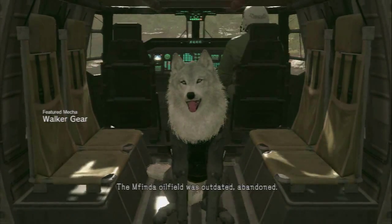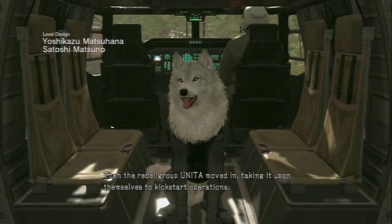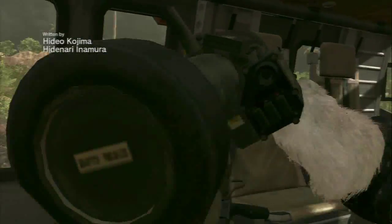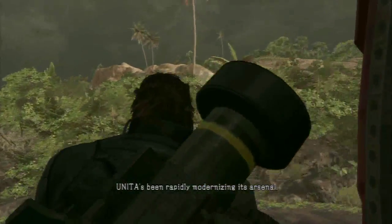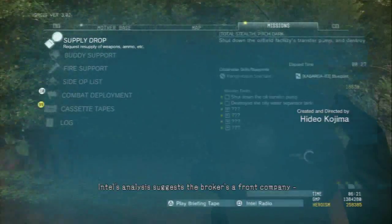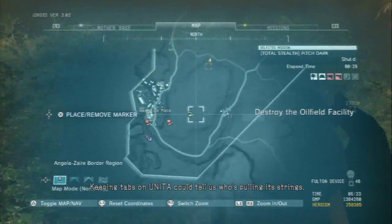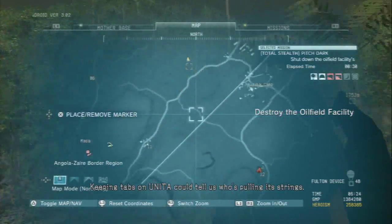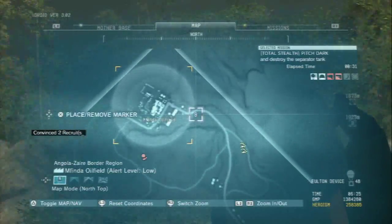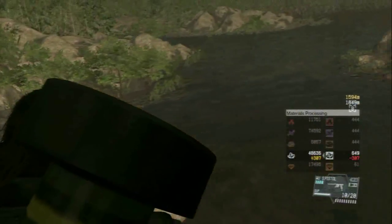I'm going to go in the east entrance to the Mufinda oilfield guard post. Speed isn't a main concern in this mission, but it will score you a very high score if you can do it fast. While you're in the helicopter before you've landed, I like to mark the Mufinda oilfield east entrance — that's marker B that I've marked on the map — and that's where I'm going to run to.